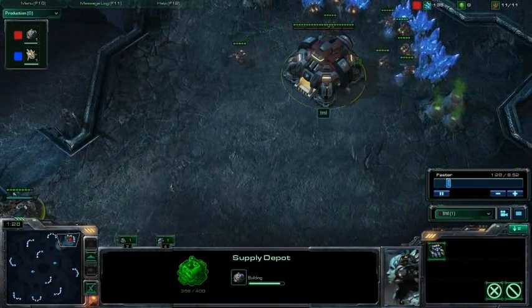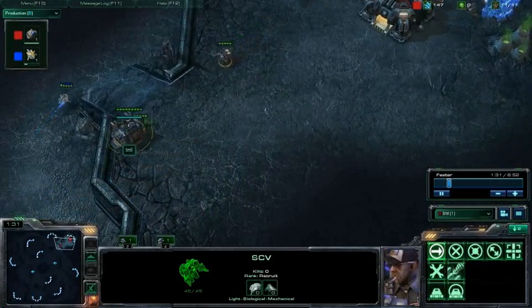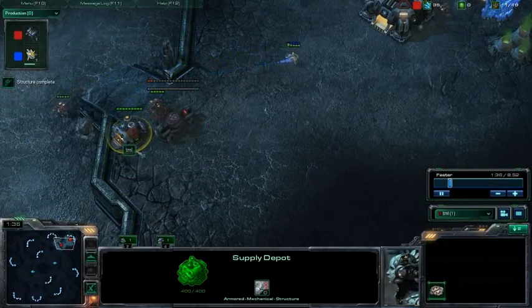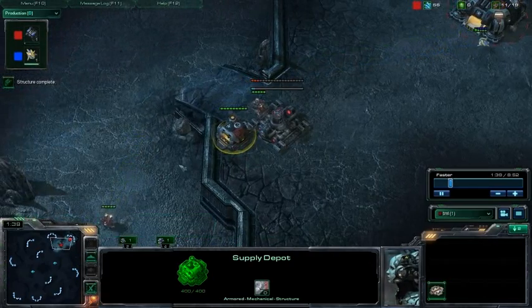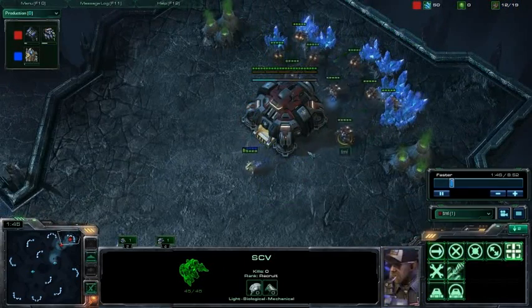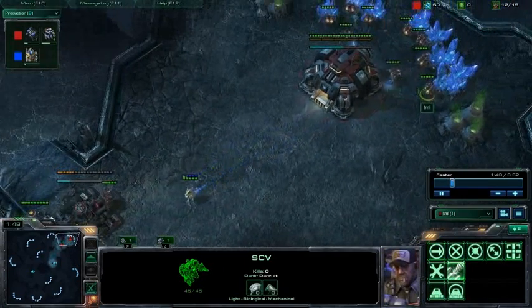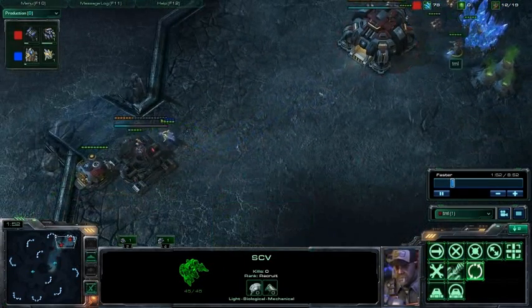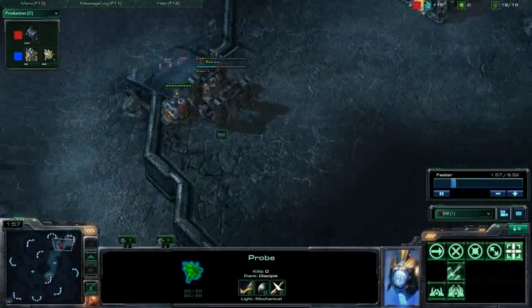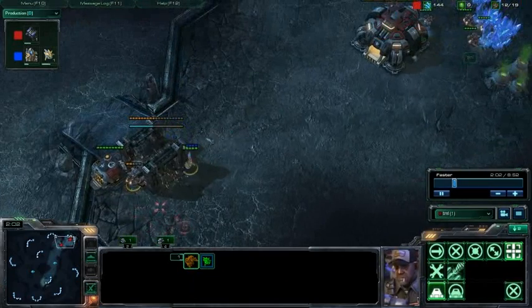Now he looks like he's going for a wall off, and against Protoss, wall off isn't 100% necessary. I always put a supply depot right here, but the only reason I do that is to scout this incoming probe. Now when you see this probe right here, always pull a guy off the line and attack him.